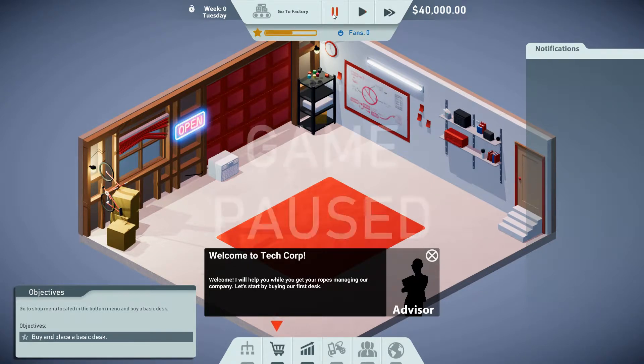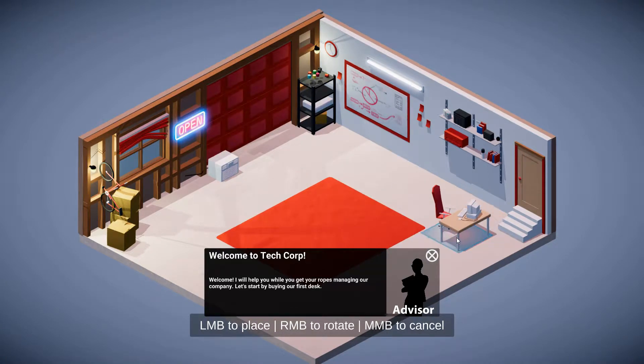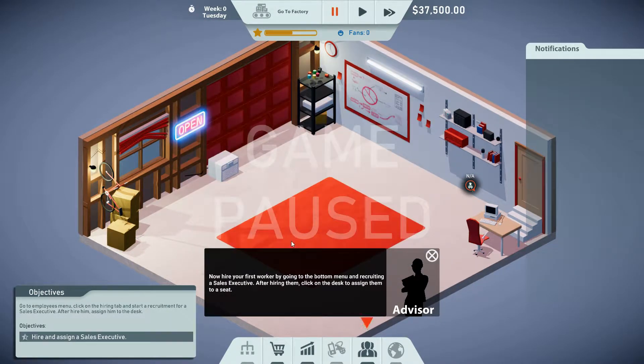You're gonna want to pause a lot, especially at the very beginning, because you only have 40 grand. The advisor says: 'Welcome, I will help you while you get your ropes managing our company. Let's start by building your first desk.' So we hit shop, right-click to spin it, left-click to place it.